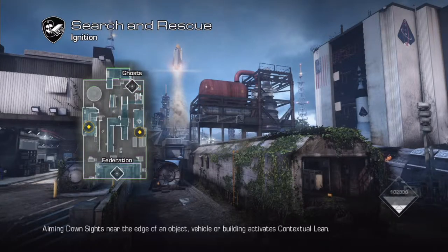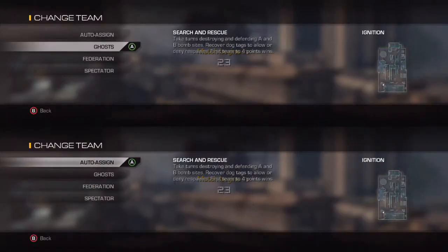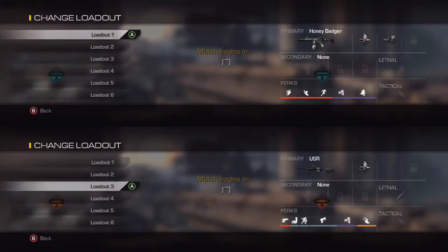There are a couple of my favorite diffuse spots. I think it's on the B-bomb — the one on the right if you're looking at Federation. The A-bomb is kind of hard to ninja defuse because it's so wide open, but as long as you have a riot shield and NCOG, I think that'd be the best to do. Go Federation here and Ghosts here.